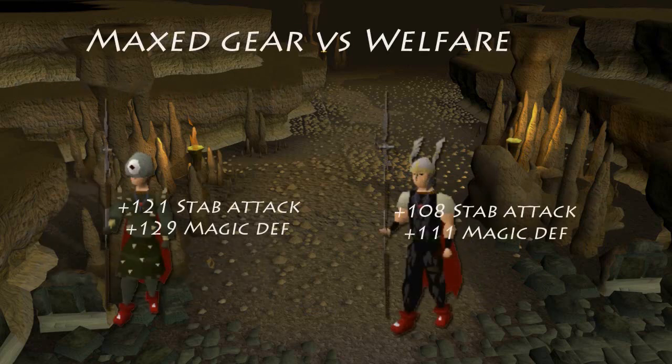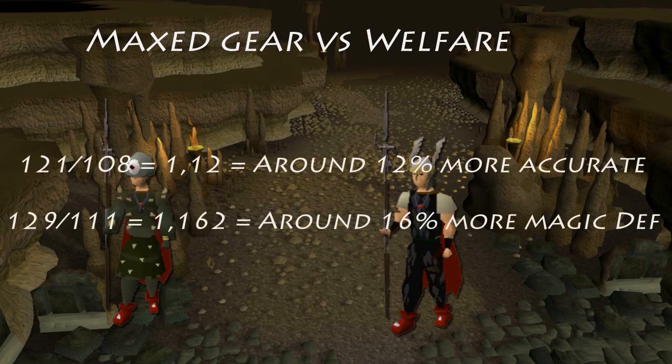With all that in mind, the best gear possible gives you 121 stab attack and 129 magic defense, while with welfare gear you get 108 stab attack and 111 magic defense. So with the best gear possible you will be around 12% more accurate than using welfare gear, and you will have around 16% more magic defense. So this can be a very big difference on free-for-all teams when going for the kills.